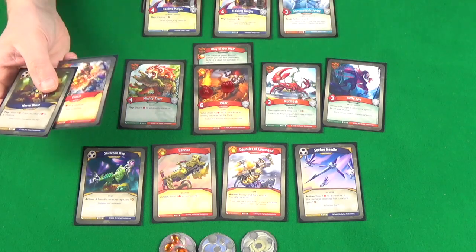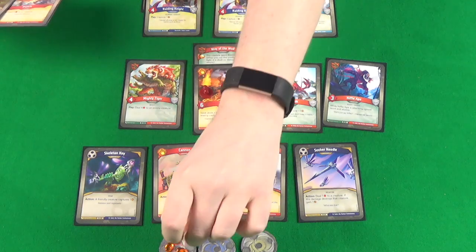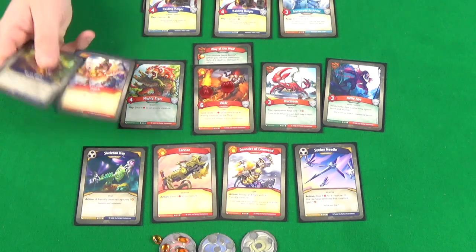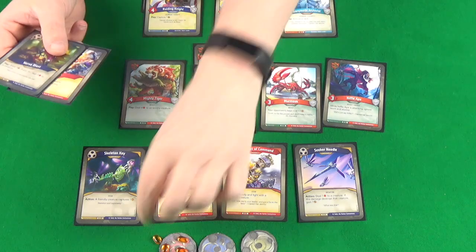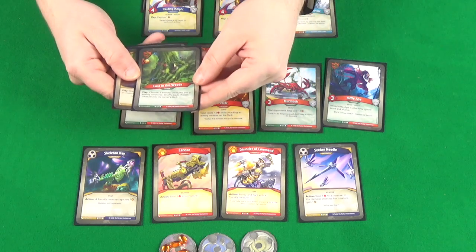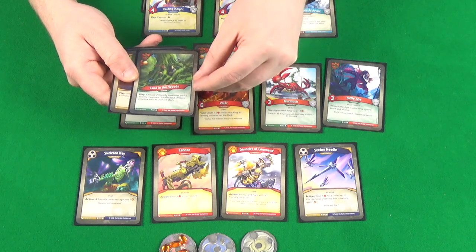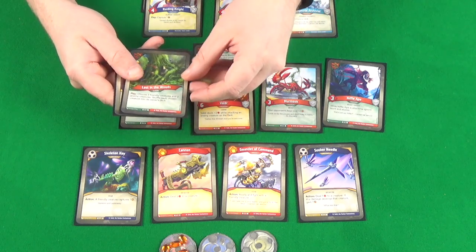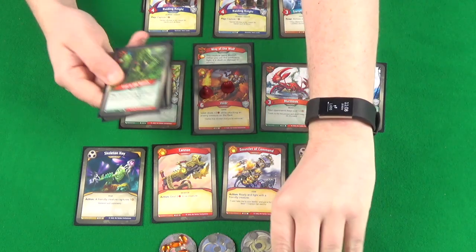We should have gained an Amber — we did gain one, taking us to five. Still not enough to forge a key next turn. We draw four new cards: Lost in the Woods — choose two friendly and two enemy creatures, shuffle each chosen creature into its owner's deck, potentially useful for removing Sanctum creatures.